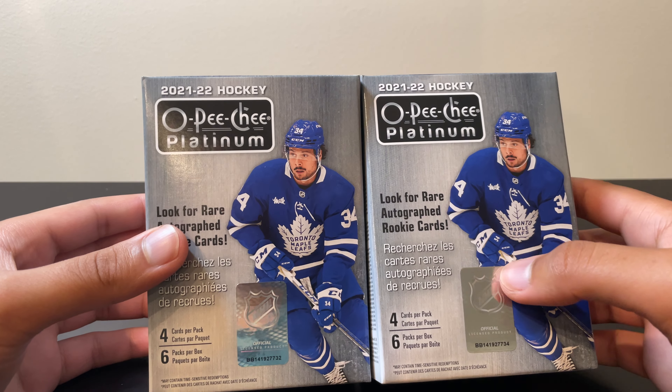Brian Getzlaff, another neon yellow — Spencer Knight — and the neon yellow is going to be Eeli Tolvanen of the Predators, very cool. Mark-André Fleury, Adam Fox, Jack Eichel, and a retro Austin Matthews — that's a cool pickup. No retro rainbow, but still very cool. Also noticing that Austin Matthews is on both the blaster and hobby box covers, which is interesting — I feel like it's normally different.